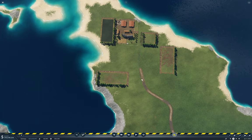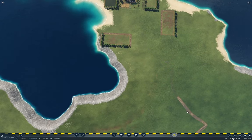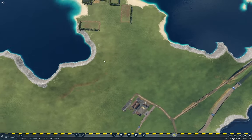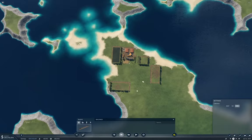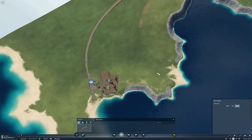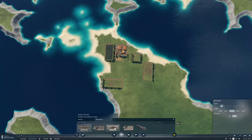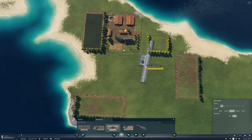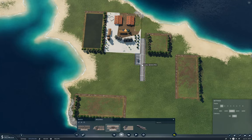First of all, let's get rid of this extraneous road. So we've got rid of an extraneous road there. Now we need to stick a platform in here. I've been using 160s, so we'll just do that to be consistent. We'll want a cargo platform, of course. Can we slot this in here without demolishing a field? We can.